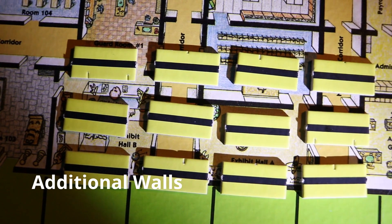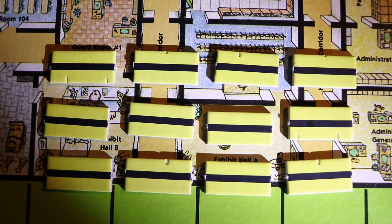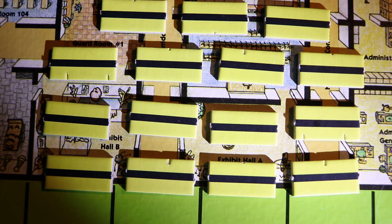There are three additional wall sections that may be used by the human player to help them in warding off the mutants. From the standard setup of twelve walls, you may add one, two, or three additional walls to the game.